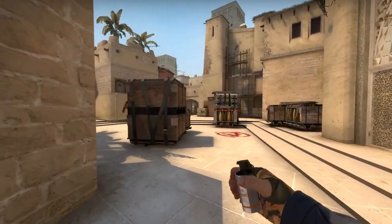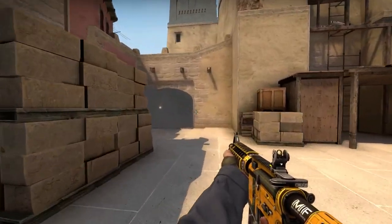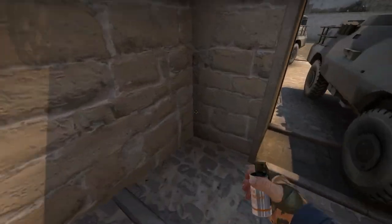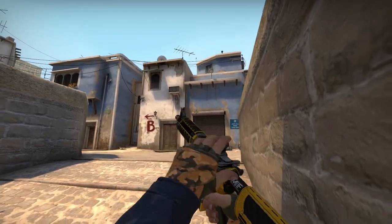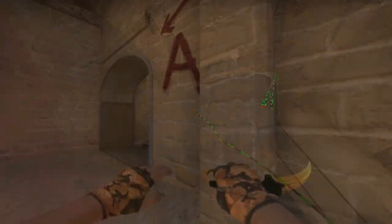I'll show you two ways. The easy way is a run throw, aiming under the lamp like this — the terrorists will arrive right before the smoke pops. The other way is by standing in this CT spawn corner: aim here for matchmaking and here for 128 tick, jump throw and it will land perfectly. The terrorists will arrive to about here.